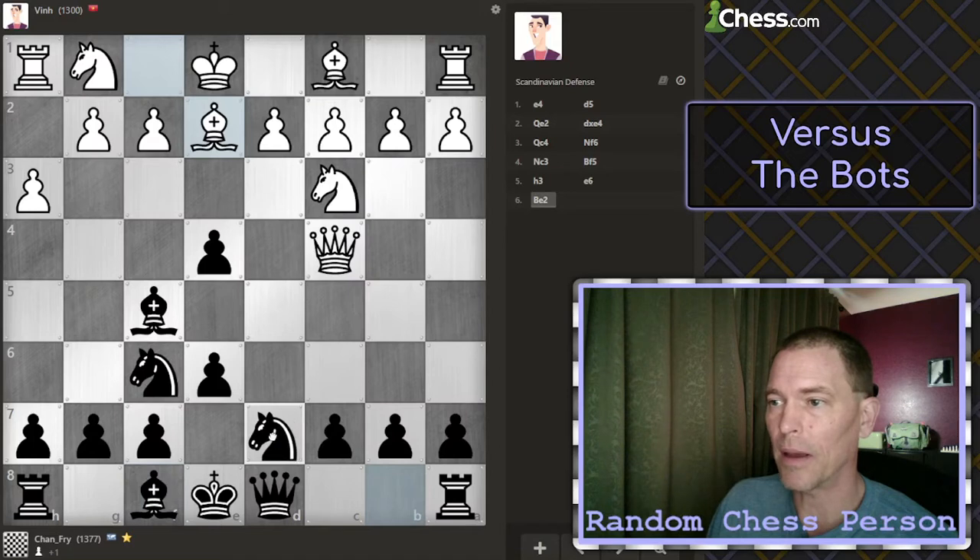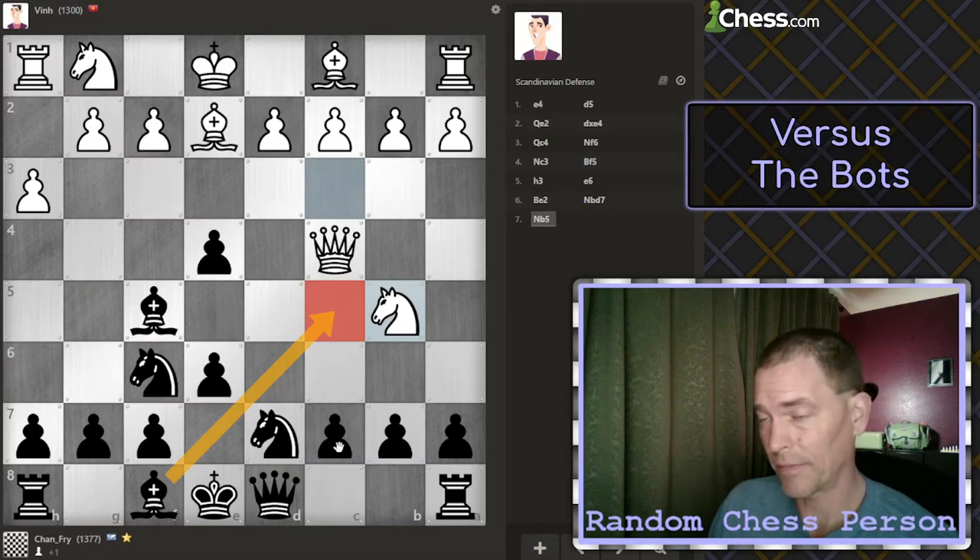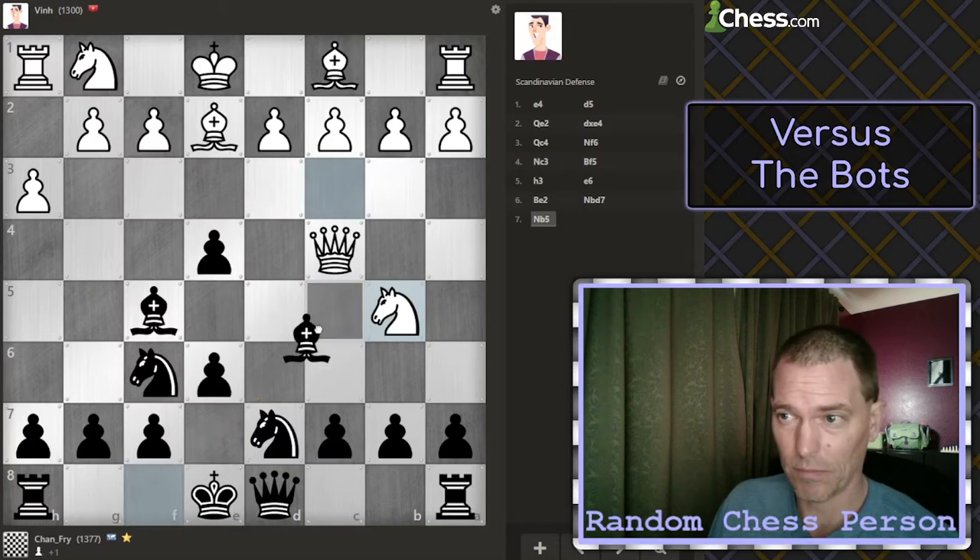Let's just develop this knight here, and then we can go there with it. I see what's going on here. And if I put my bishop there to stop that, then they just take the bishop. However, I could put my bishop here, and that blocks the queen from defending or attacking c7, and the knight's guarding the bishop.